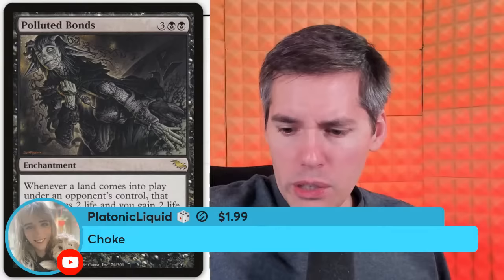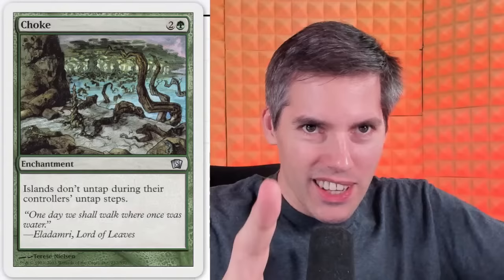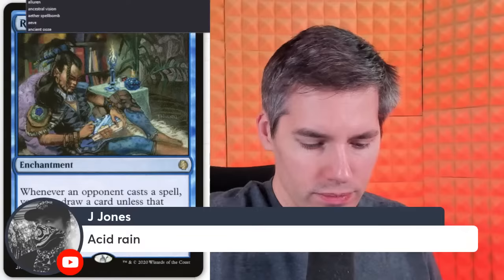Platonic Liquid with Choke — I get punished for playing Islands. You get to tap them once and that's it — then it's over. Rhystic Study actually doesn't count for this — it's more of a benefit to you than it punishes them. Acid Rain — you came after my Islands? Well, I burn your forest down. Acid Rain — this is the only mass basic land destroyer that is on the reserve list. Somehow this one's broken, but Flash Fires and Choke are fine? That's complete nonsense to me.